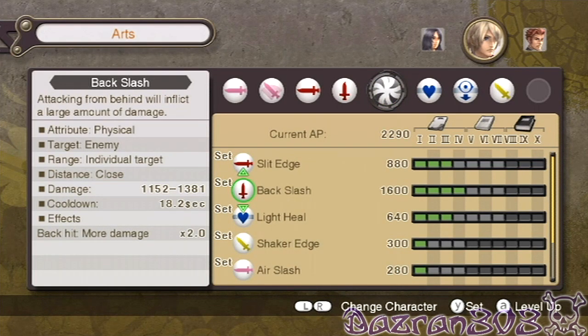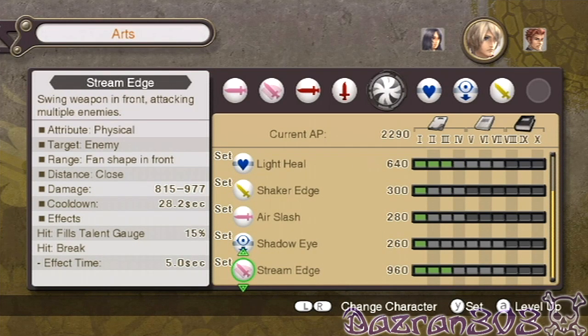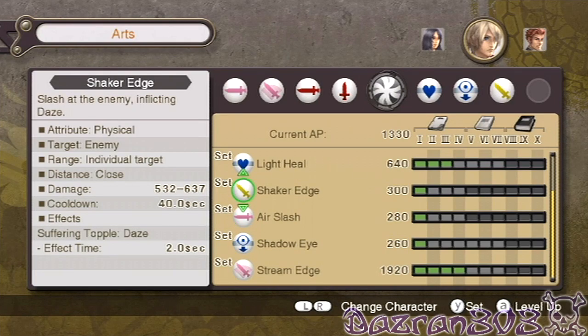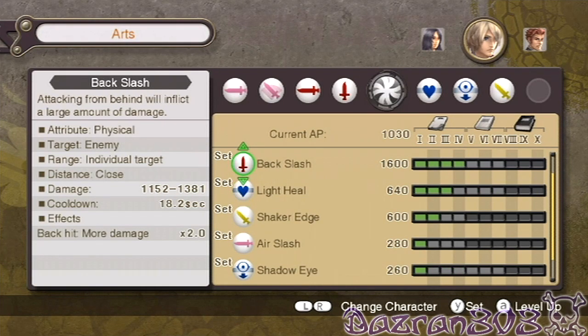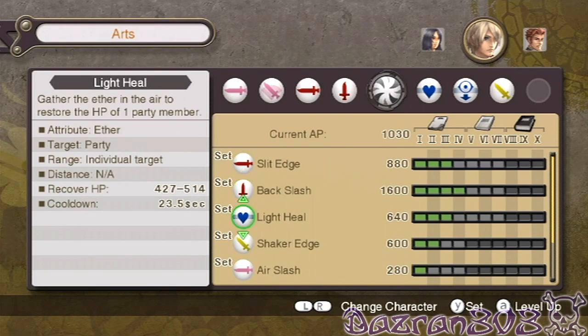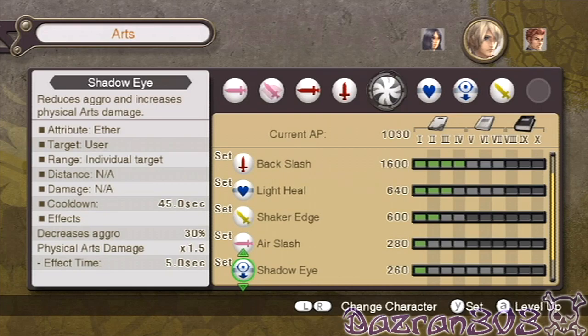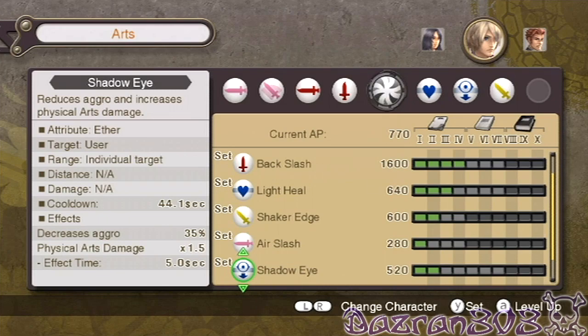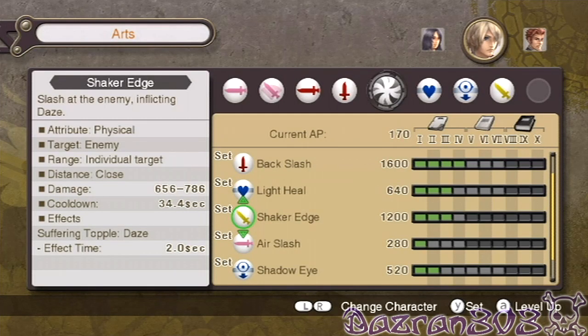I have 2,290 AP. I think stream edge could do with some leveling up. We also got a new move — shaker edge: slash at the enemy inflicting damage. Cool. I've still got another 1,000 AP left, so what should I use it on? Slit edge, shaker again, air slash, shadow eye — if I upgrade that the cool down is faster and decreases aggro by 35%. Okay, and do shaker again just so it causes more damage.